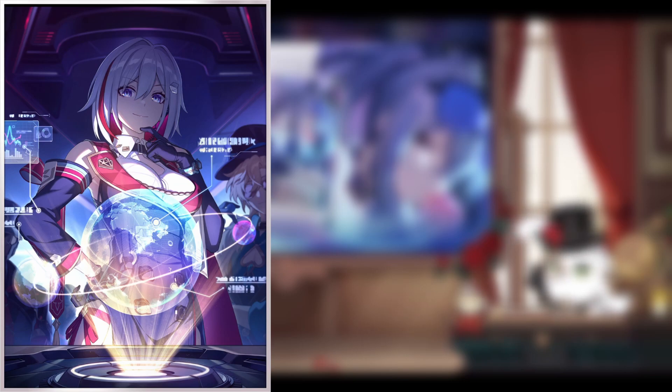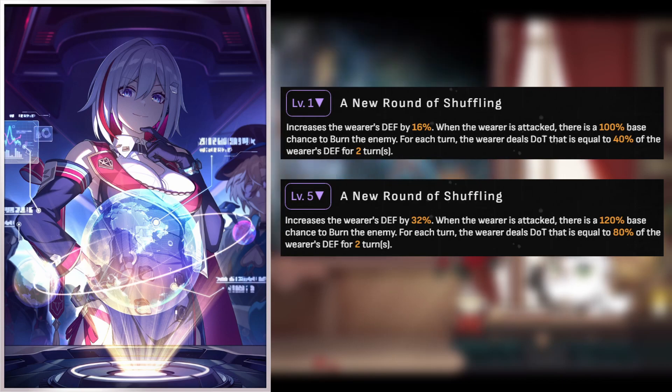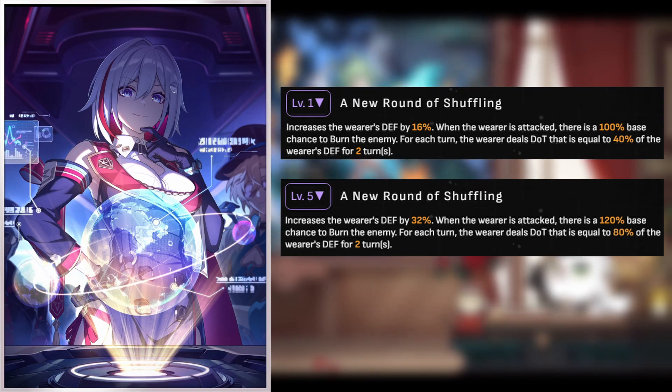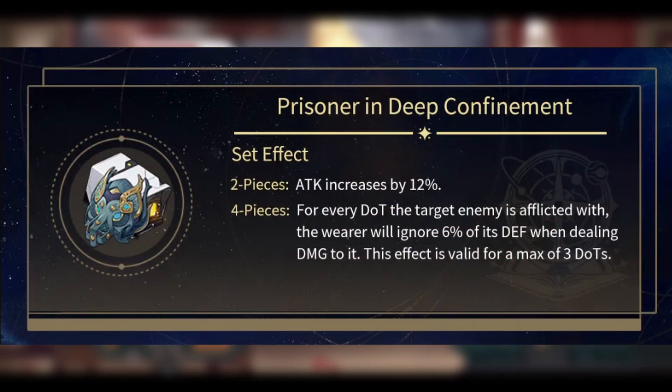Trend of the Universal Market is a preservation light cone that when attacked gives you a chance to apply burn on the target, dealing damage according to 40% of the user's defense, going up to 80% at R5. At first I didn't think this was really all that good. However, it could be potentially nice to throw on a preservation character on a DOT team, to also try and maximize the buffs you receive from the new relic set Prisoner in Deep Confinement — allowing for every DOT the target enemy is afflicted with, the wearer will ignore 6% of the target's defense, up to a max of 3 DOTs. So a free 18% defense shred at 3 DOTs is really good.